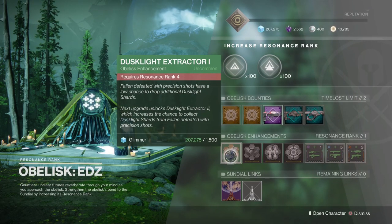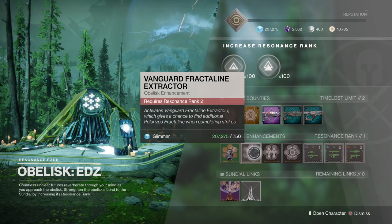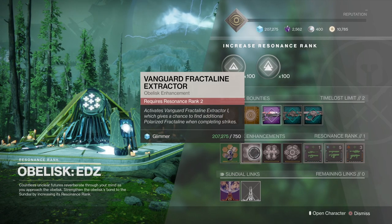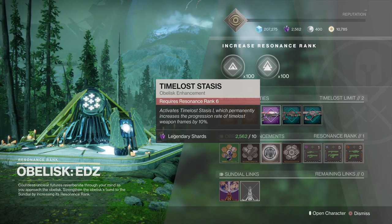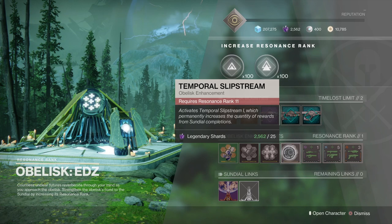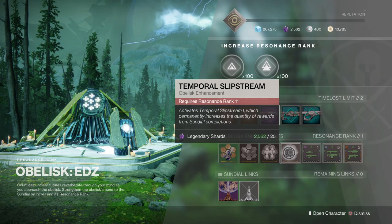Moving on down to the buffs. We've got Dusklight Extractor Level 1, which is the EDZ planetary material. Then the Fractaline one this time is on Strikes — so if you do a lot of strikes, that's the one worth getting. Then we've got Time Loss Stasis, which permanently increases the progression of all Time Loss weapon frames by 10%. And then this one is very good: Temporal Slipstream, which means you can claim more than one reward on each completion of the Sundial. That in tandem with more than one obelisk tied to the Sundial is going to make for really efficient farming.